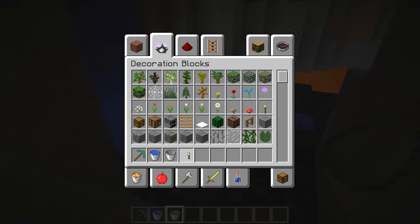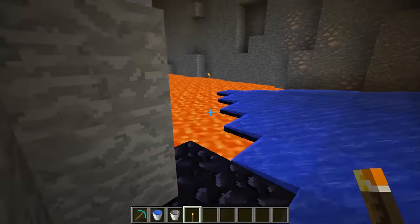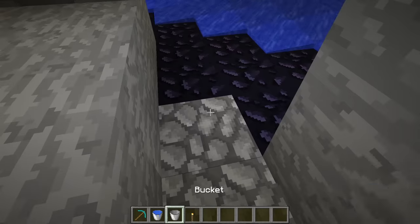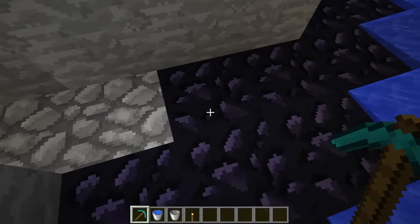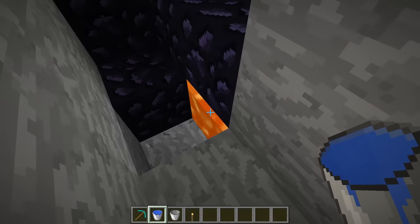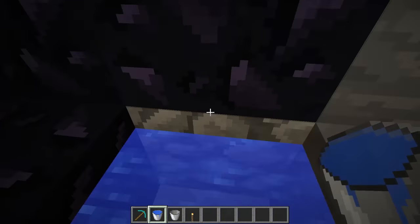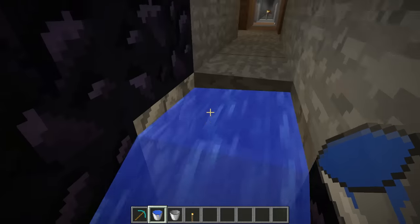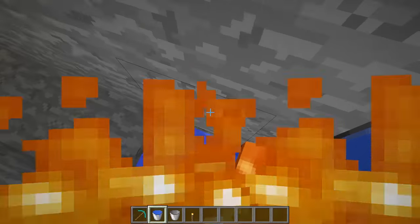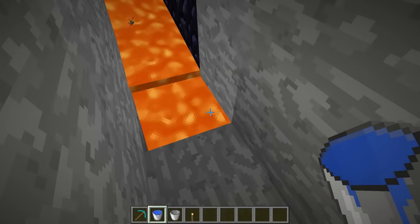Put torches on the walls — not the floor — because the water you're using will wash floor torches away. You need a diamond pick to mine obsidian; it takes about 13 seconds per block. Put the water down before the lava flows in, then get into the water so you're safe. If lava comes flowing out at you, the water pushes you forward and turns the lava into cobblestone. Still, be very, very careful — lava is still dangerous.